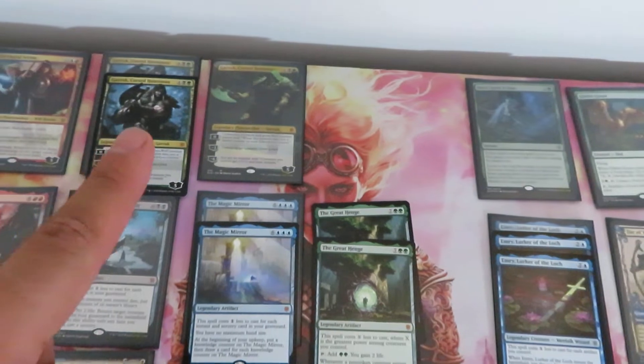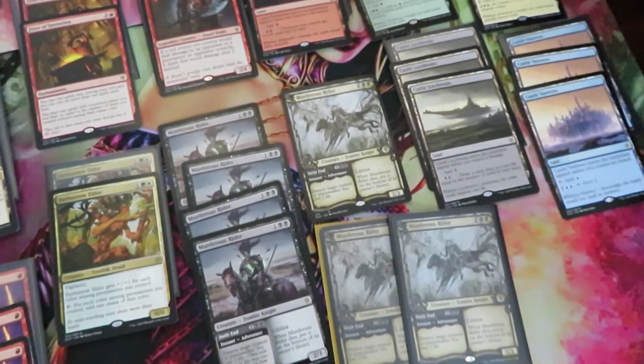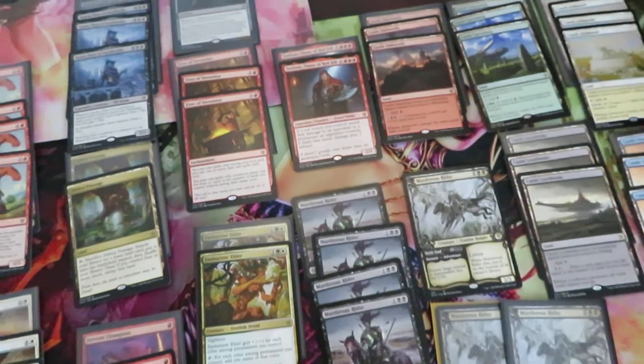The highlights are: the foil Once Upon a Time, the Garruk Borderless, and the two Showcase foils of Marauding Rider — I think those are quite expensive. Subscribe to my channel for more interesting videos about Magic the Gathering and the collectible hobby. Thank you.